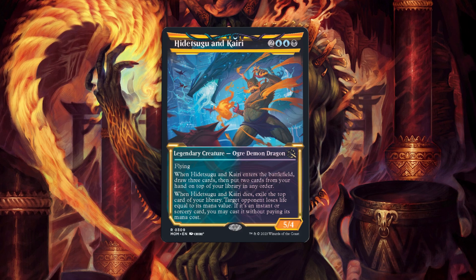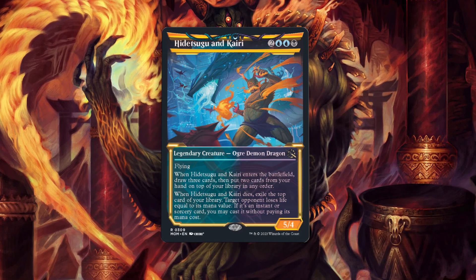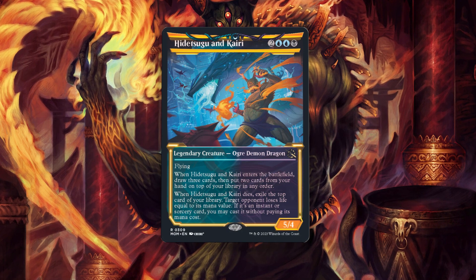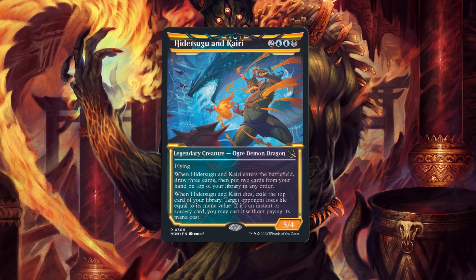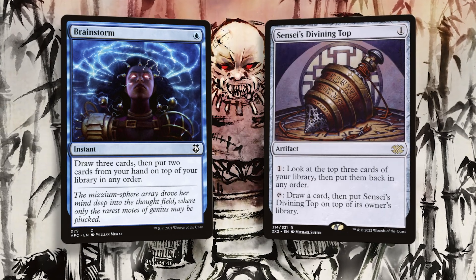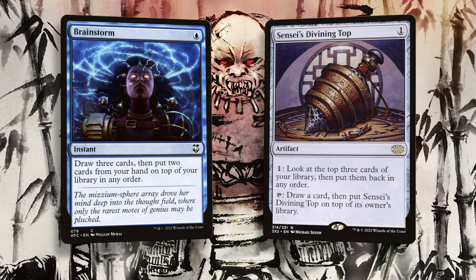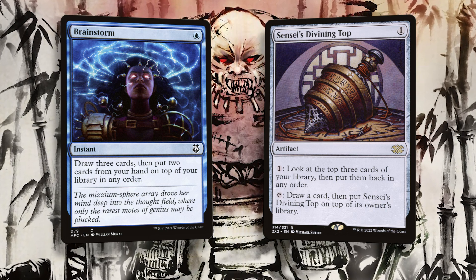If it's an instant or sorcery card, you may cast it without paying its mana cost. This card is sick, but also very sad — Hidatsugu basically killed Kairi's previous incarnation, Kaiga, so yeah, that's a bit sad. But the card's dope, doing some Brainstorm/Sensei's Divining Top nonsense on entry, then using that information to dome the opponent with huge spells. But that's just the surface value — we can go deeper here.